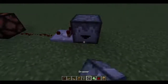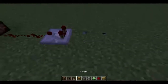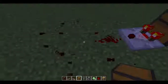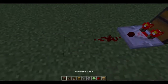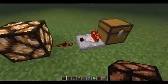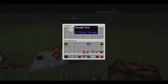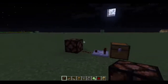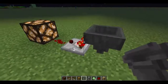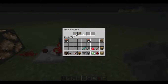This works with anything that can hold items — dispensers, chests — in that it gives off a redstone signal. This also works with hoppers: put a tool in there, put a bunch of stuff in there, and it gives off a redstone signal.